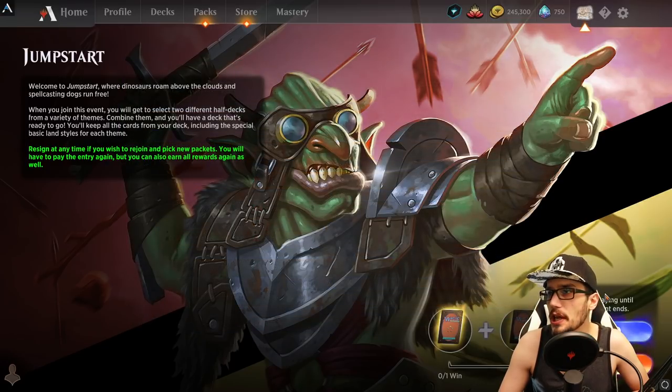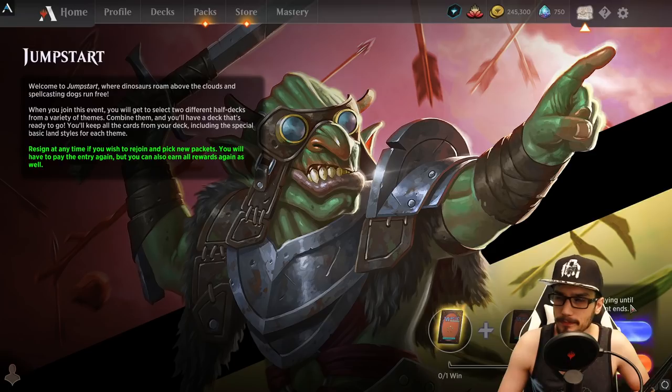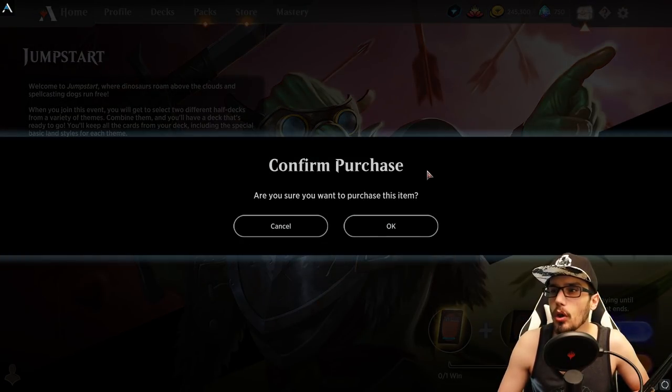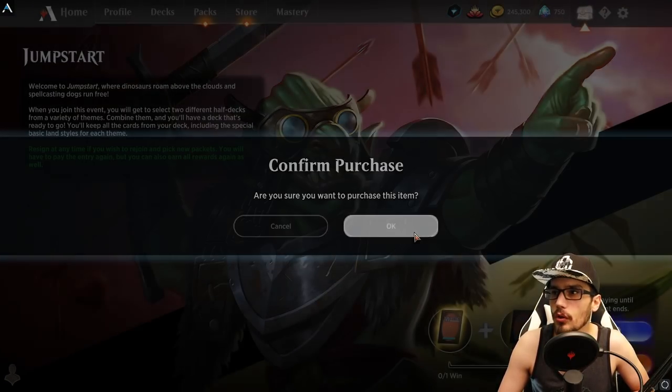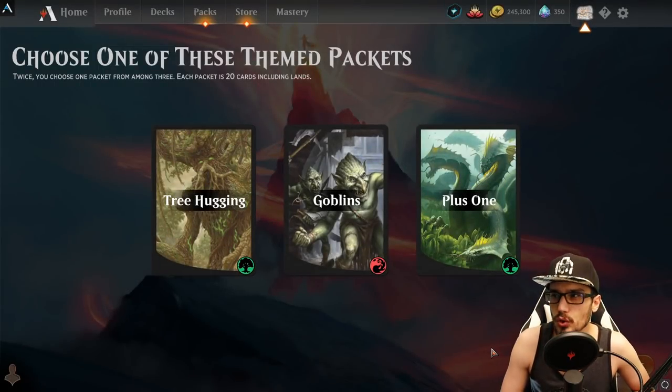You can pay gold or gems. Personally I farm my gold, and this is a great place to spend it. However, I'm on a goal to hit 1 million gold, so we're not spending any gold — I'll spend my gems. I know, that's so cringe. Tree Hugging Goblins plus one.